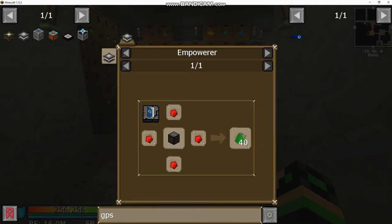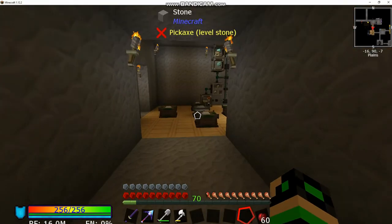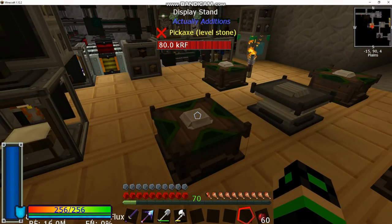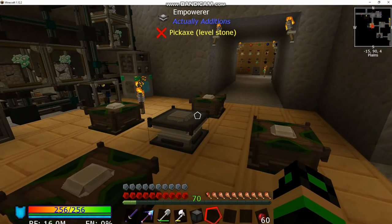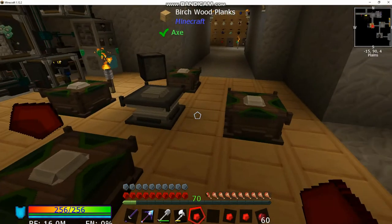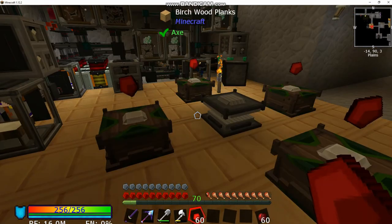The covalence dust requires the empowerer, so I've got the blocks we're going to need and went ahead and set up the empowerer. These are being powered wirelessly with the wireless power transfer nodes — seems to work fairly well so you don't have to run a bunch of cables all over the world. For the low conveyance dust, you throw in four pieces of redstone.